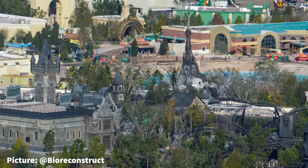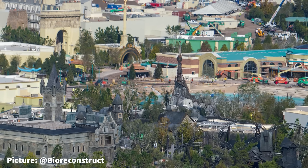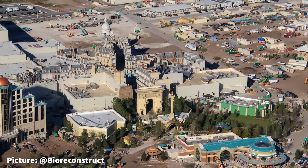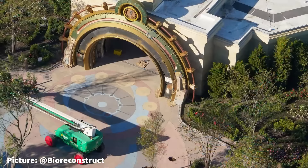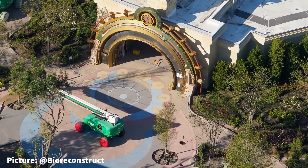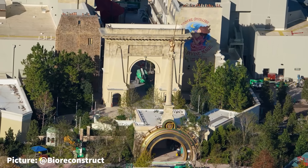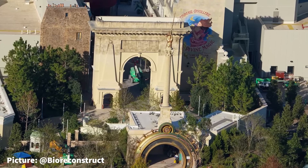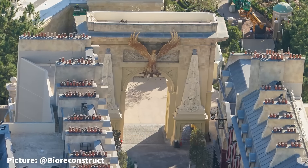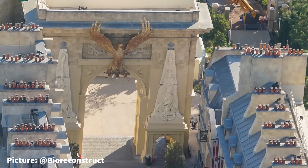Dark Universe does not have much else to go over this update. Similarly, the Wizarding World of Harry Potter — Ministry of Magic — just outside the entry portal to the land, has had small trees planted in the garden openings inside the entry courtyard. Before entering the streets of Paris, guests must walk through the Phoenix Arch, which looks only half completed with scaffolding removed. There is an obvious line where the weathering and painting was stopped, and it is likely the scaffolding was removed to evaluate the current status of the theming.